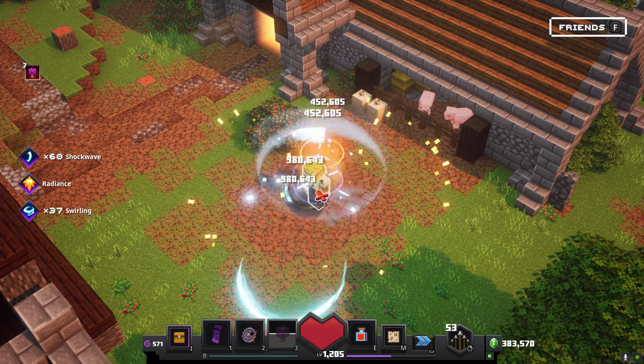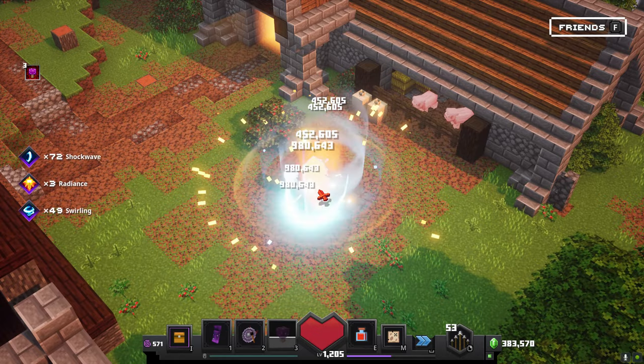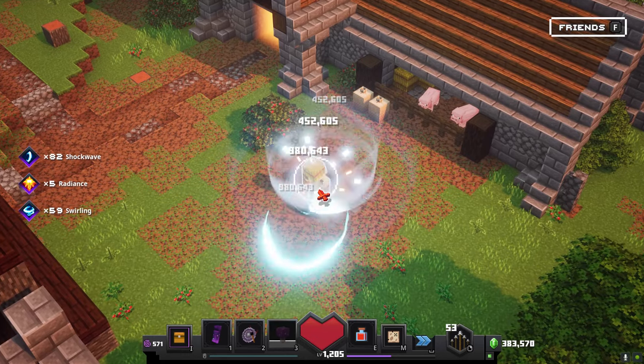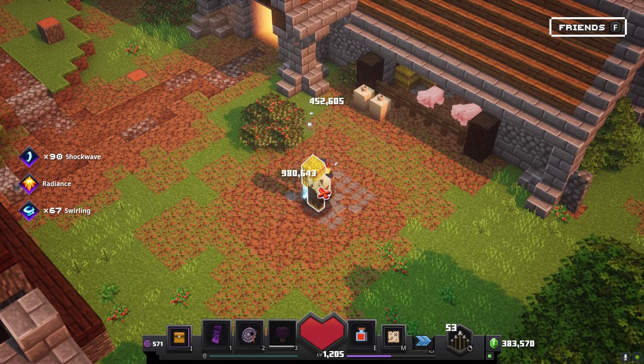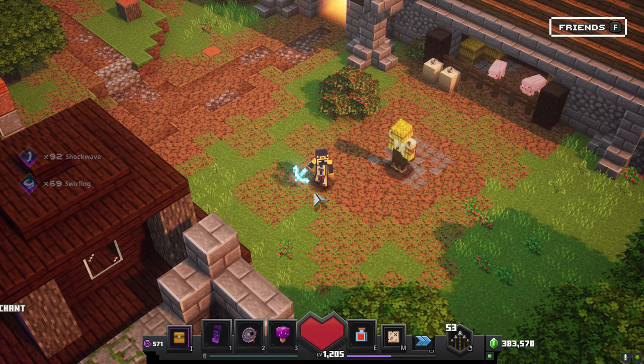The pickaxe can really come in use in clutch situations — I think that's when you can make the most out of it. It's not an all-around problem, but it can really help you on those later levels if you learn how to use it right. So there's number 4, the Diamond Pickaxe.